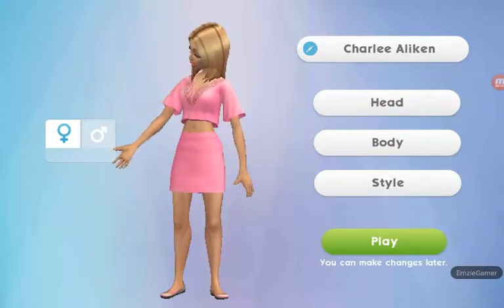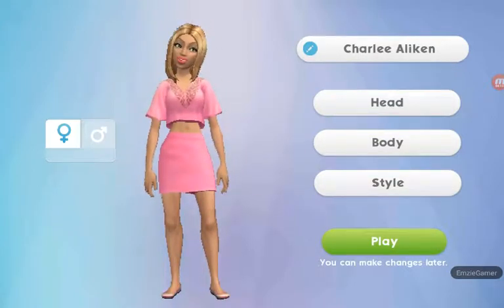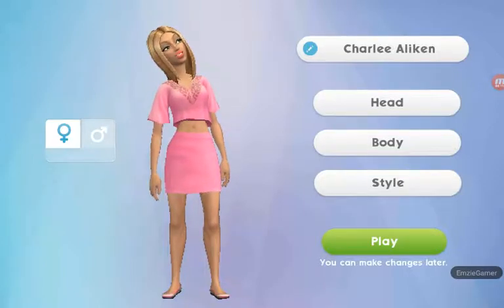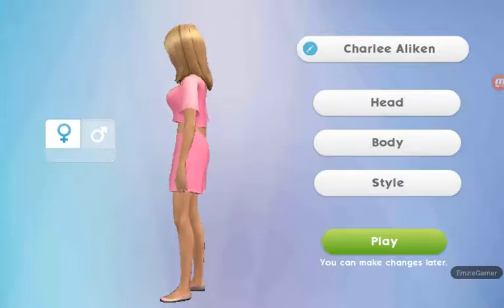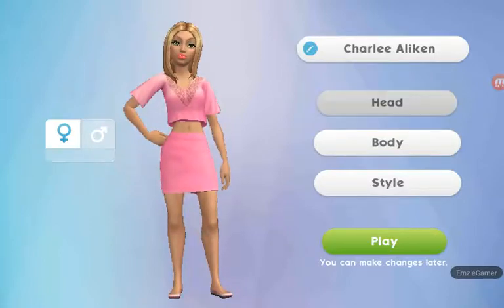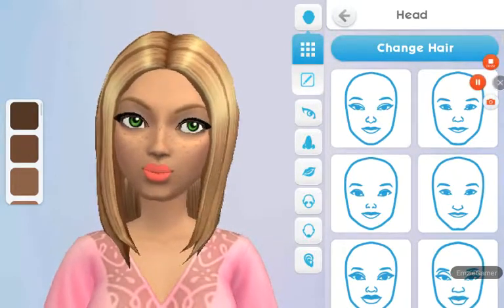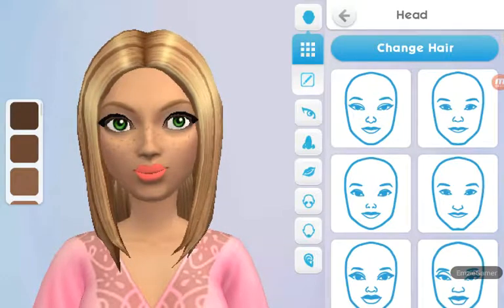Hey guys, it's Emily, welcome back to my YouTube channel. Today this is going to be a creator sim let's play where you guys can vote on people who I should make. This is going to be my first one — I'm going to be making Lauren Gray. Here is our little model, it's Charlie obviously, who is one of our active sims for our let's play. By the way, it's Lauren Gray or Lauren Beach or Lauren Gray Beach — it doesn't really matter.